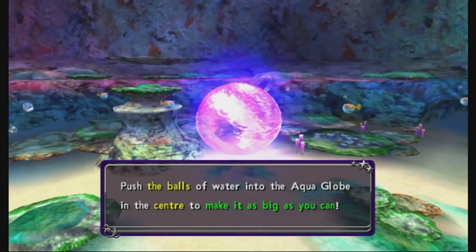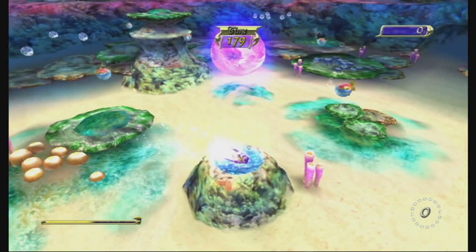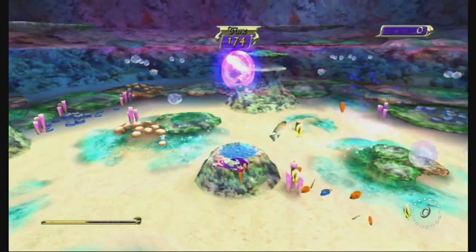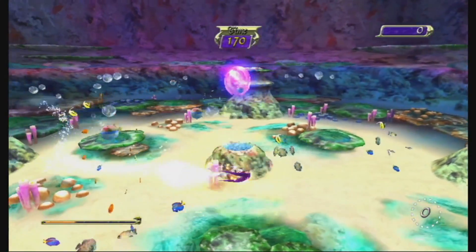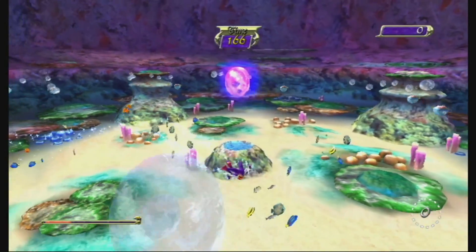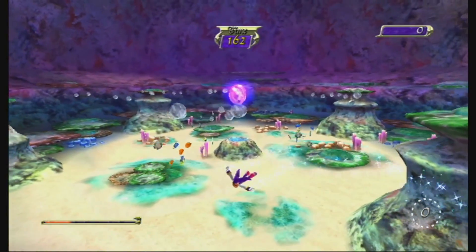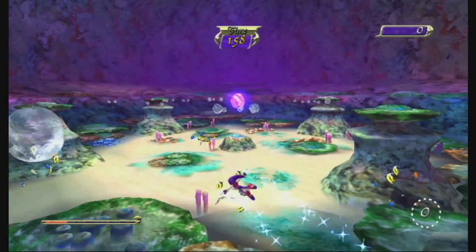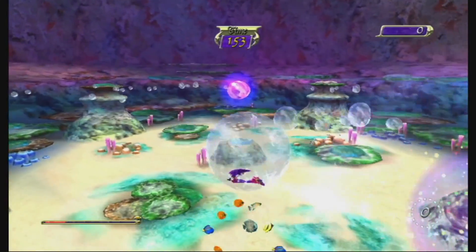What are they laughing about? Anyways, we can push the balls of water into that kind of bubble thing. When you make it bigger, you can get an automatic A — you're going to need at least 40-ish or something. One of the dream drops should be hidden around here somewhere.